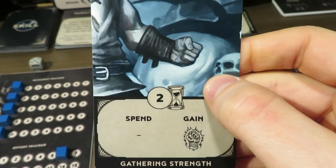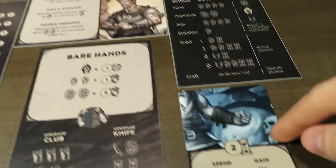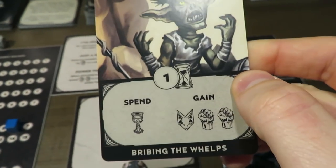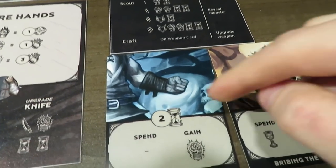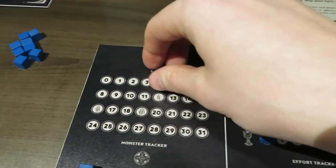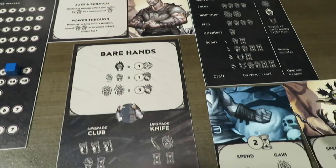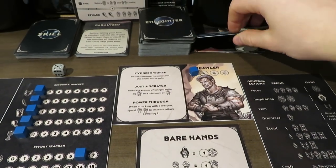This one is just a 'gathering strength' encounter — that's just me kind of getting ready, which is really good. Or I could spend some treasure to gain some cunning and two small effort by bribing the whelps. I'm going to do the gathering strength one — it's going to cost me two time, so my timer runs down to two, and then I gain another medium effort. So I'm at three medium efforts now — really prepared.